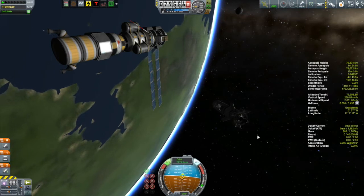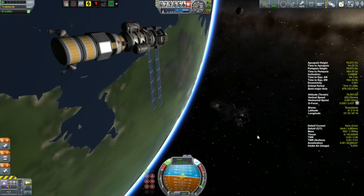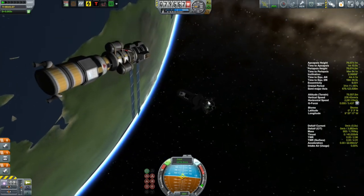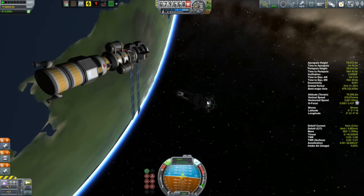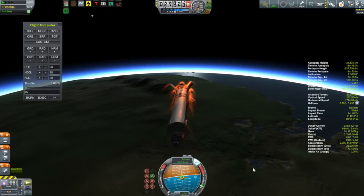At least the nice thing about a solar orbit is there is no launch window to worry about — the sun is always going to be there. So we will move on to the descent of the Samyaji. If you have been watching my last few videos, you are probably realizing that landing the Samyaji always turns out to be a little bit of an adventure.